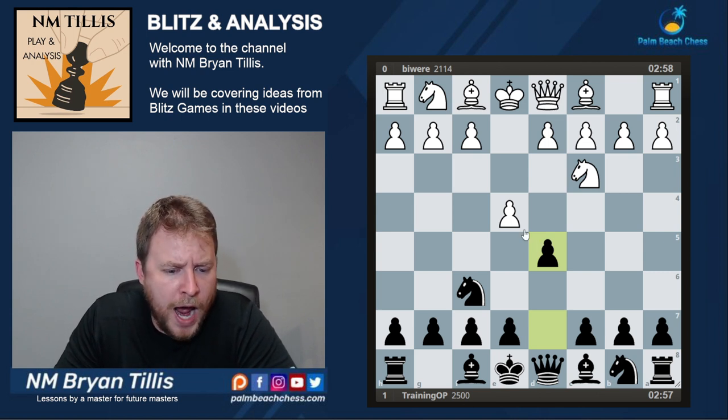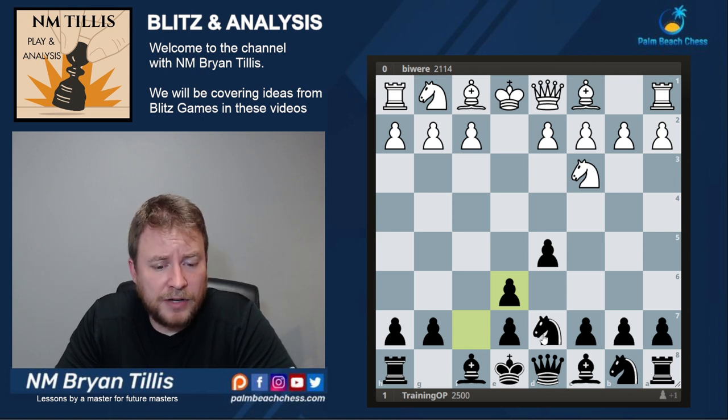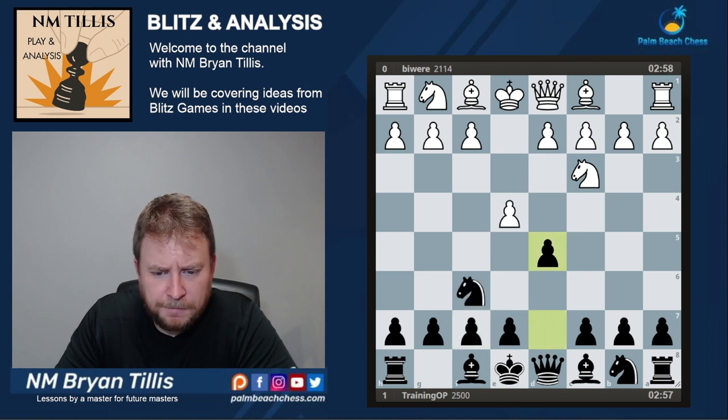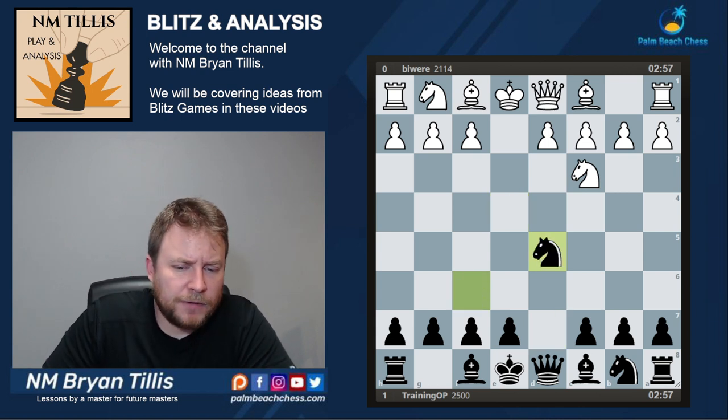I used to get trashed in blitz by this line. And then with deep analysis in the text, I found that black is just simply better here. Even though our pawn structure is ruined, it is still a pawn in hand. You just need to know exactly how to navigate these waters. And even though it's dangerous, nothing to be concerned with. If the most dangerous line isn't to be concerned with, capturing and releasing the tension is definitely not going to do it.